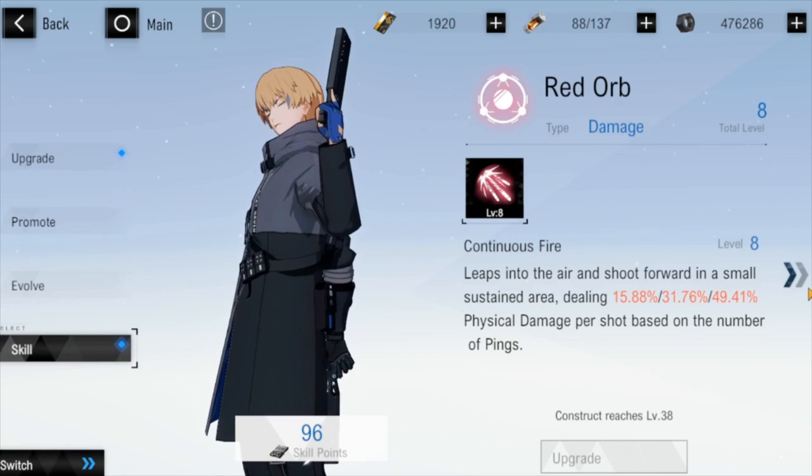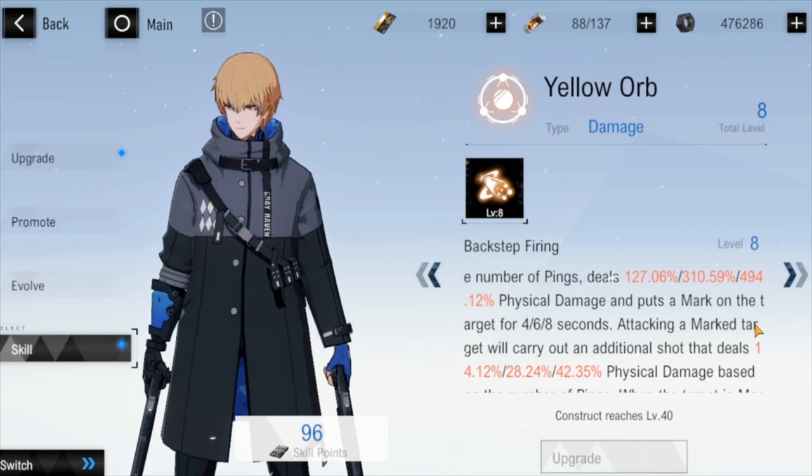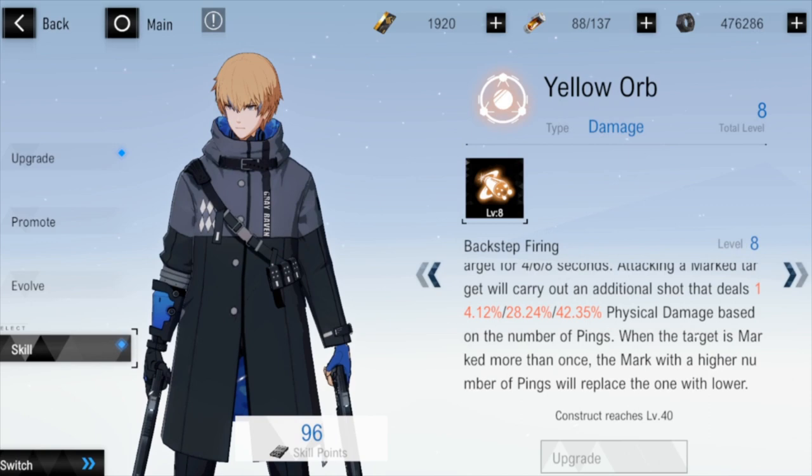Yellow Orb — Backstab Firing. He storms in and shoots at the target. More pings means more damage. It also puts a mark on the target with increasing duration based on the number of pings. Attacking a marked target deals an additional shot with increasing damage based on pings. When the target is marked more than once, it takes the one with the higher number of pings. That's pretty straightforward.